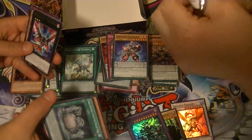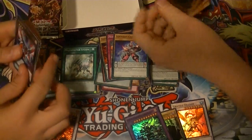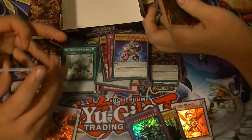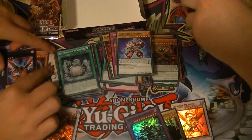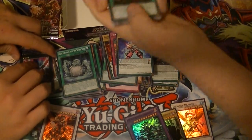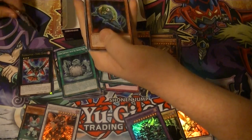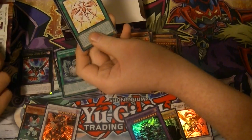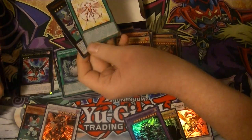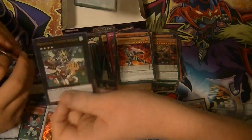Raid Raptor Fiend Eagle — even though it's not a fiend. That's one thing that aggravates me. And once again, the last two packs should be Ultras — it's like Slifer the Sky Dragon, even though it's not a dragon. It's just a grrrr.